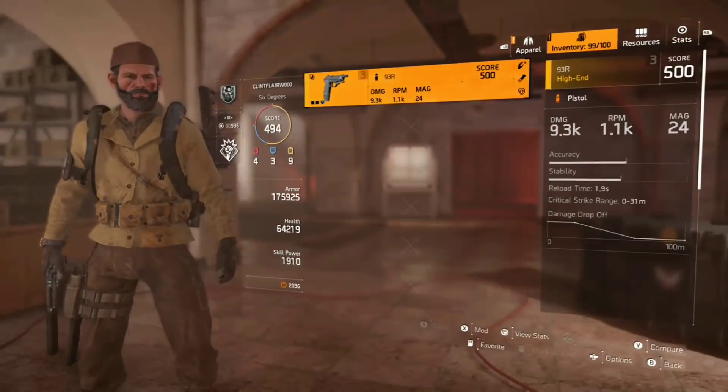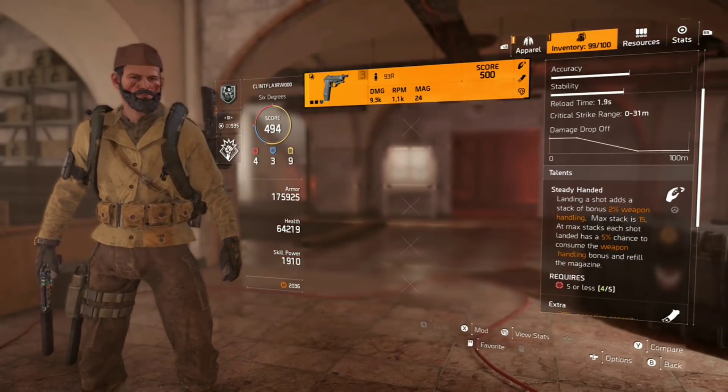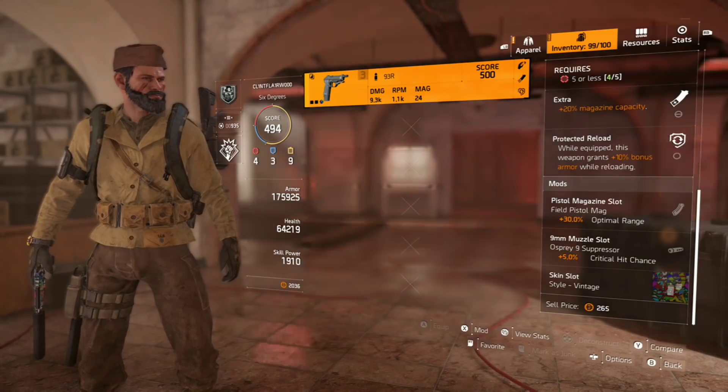The pistol is the 93R — I don't really use this, but it has Steady-Handed, extra ammo and Protected Reload, with Ultimate Range and crit chance as the mods.